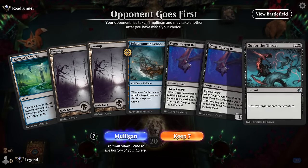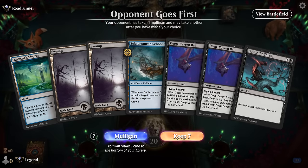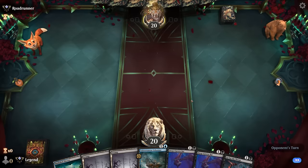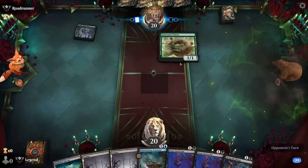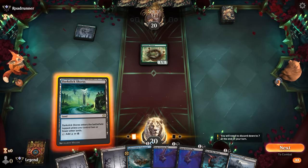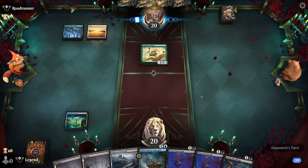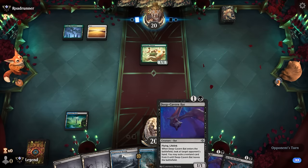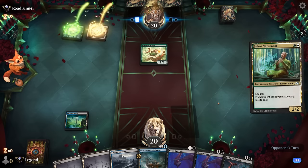Game 4: we're on the draw, our hand is maybe missing some one-mana plays so we might not have the most efficient turns, but it's still keepable — Schooner with a Bat to help crew it and some spot removal. Opponent plays Gilded Goose on turn one with Serpent of Yawning Depths — Green-White Enchantments, that could be a tough matchup. Lots of creatures we want to take out with Go for the Throat. Might have to play the Bat before they empty their hand as opposed to playing Schooner first.